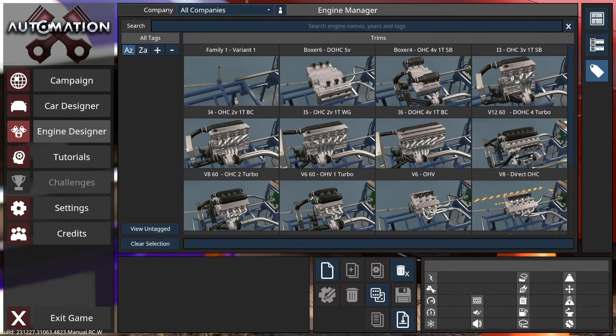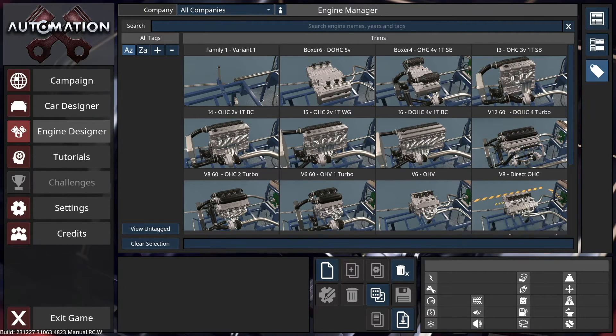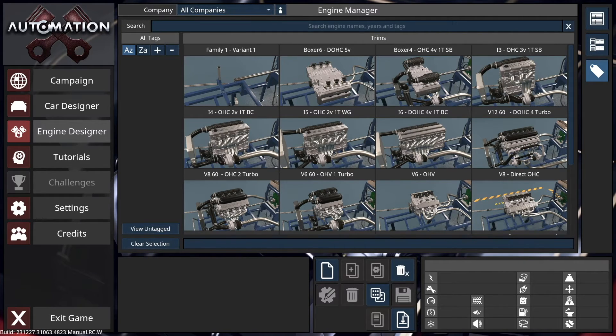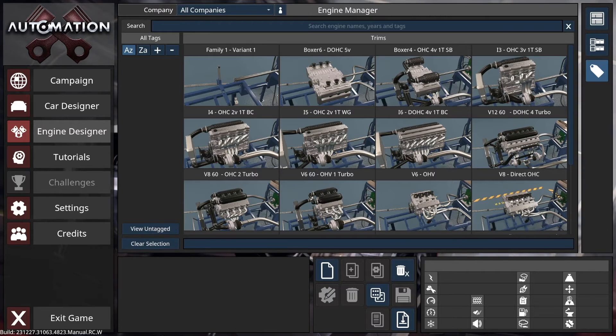The latest versions of Engine Crane should now have full compatibility with the latest Automation version. They recently released the Ellisbury update, which takes Automation to 4.3. Older versions would crash immediately when trying to swap in an engine from a mod created in this new version, but Engine Crane has now been updated to handle the new data and new data locations, so that should all be fixed.